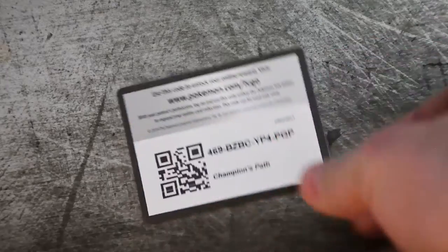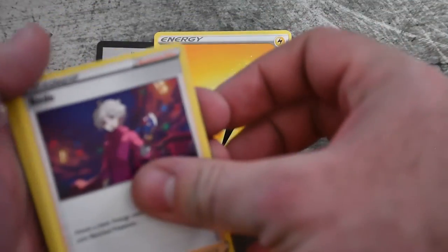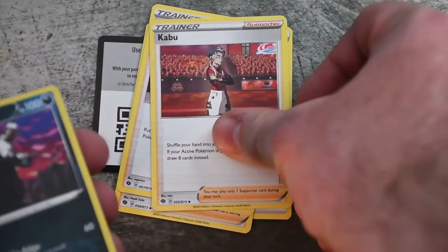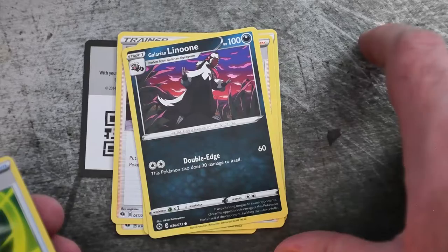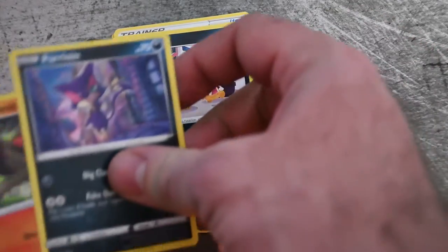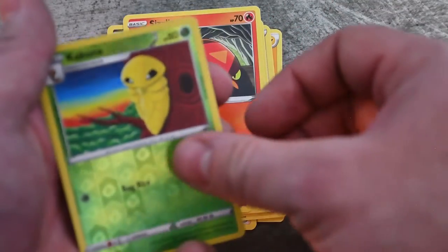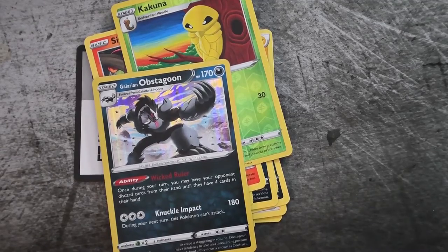This isn't Champion's Path — this is Marnie's Path! Yeah, she's the champ. They should have just called this Team Yell Path, because this is the path towards helping Marnie become champ. Not us, apparently. Electric Energy, Beat-Up, Team Yell Grunt, Kabu — what the heck is up with three trainers in a row? Galarian Linoone — look at that power stance, he's asserting his dominance. Pokeball, baby Scraggy, Perrserker, Sizzlipede, Reverse Kakuna, and Galarian Obstagoon. This really is the Marnie series — they should have just called it after that.